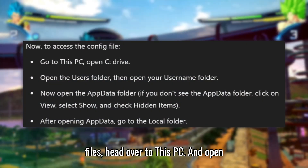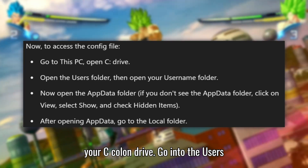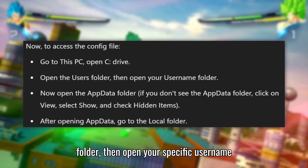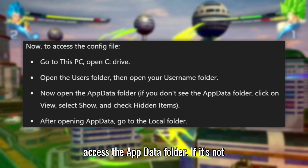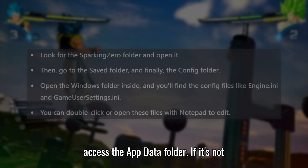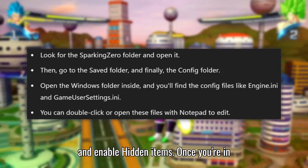Now, to get to the config files, head over to This PC and open your C: drive. Go into the Users folder, then open your specific Username folder. Inside, you'll need to access the AppData folder. If it's not visible, simply go to View, choose Show, and enable Hidden Items.